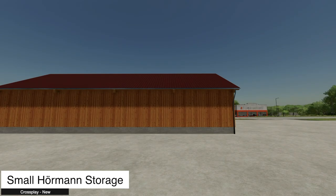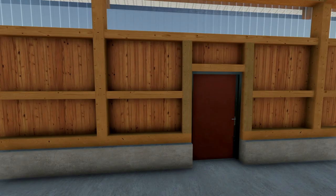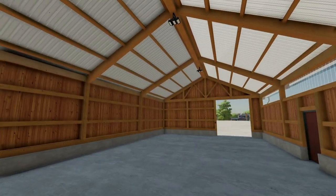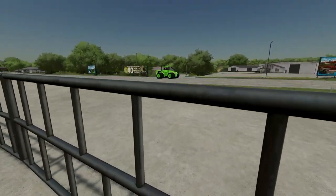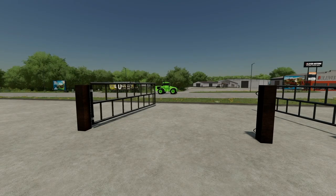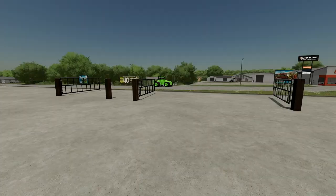Next we have the small hormone storage — 20 by 10 meters, costs $50,000. Opening on the front and side, front door works and players can walk through fine. It's smaller so it won't fit large machinery, but it's not built for that — a very nice looking shed. Also new: the iron gate, to make your farm more realistic. We have a large iron gate and a regular version — single door or double door, both the same size. Found in the fences category.